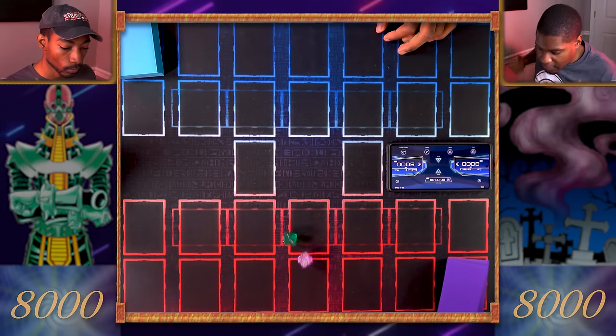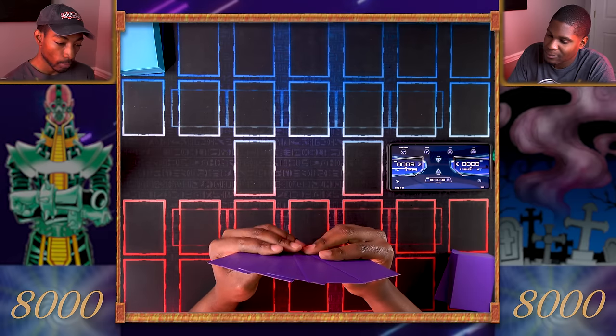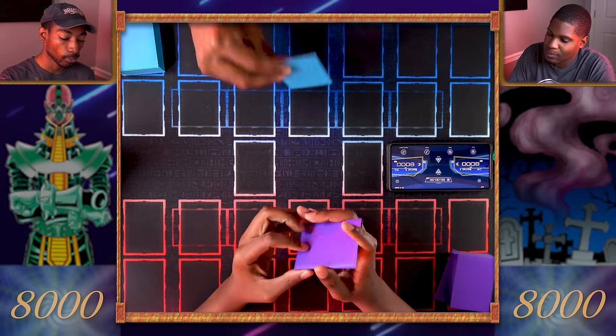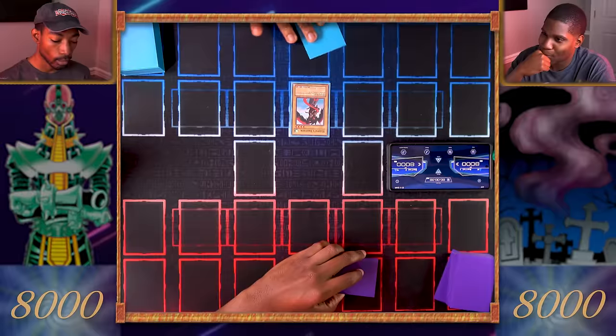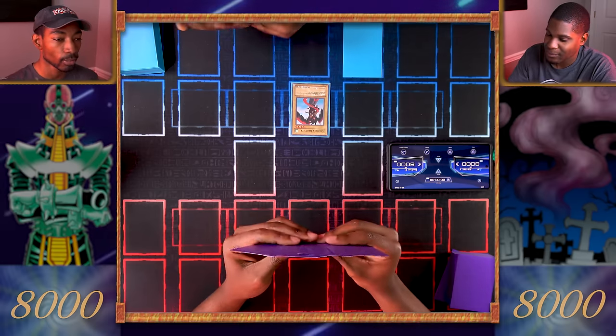I rolled an eight — right above average. Seven — seven on average. All right, I'll be taking the first move. Let's go. Draw. I'm going to start by summoning a monster — I just pulled Harpy's Brother, so you summon Sky Scout basically. I'll set one card face down and pass my turn.